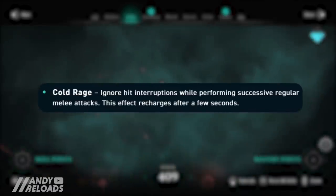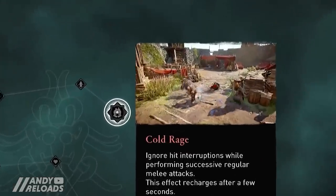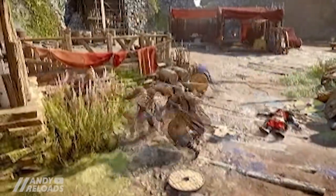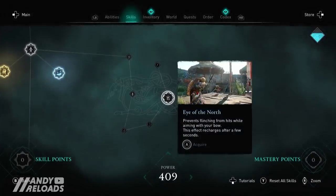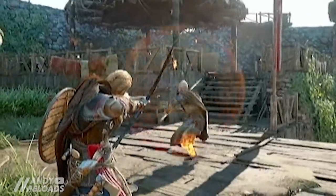First up is Cold Rage, which allows you to ignore hit interruptions while performing regular melee attacks. It recharges quite quickly after use so you don't get interrupted or pushed back too much. Second is Eye of the North, which prevents Eivor from flinching from hits while aiming with your bow. This stops you getting completely wiped out when aiming, and it also recharges quickly after a few seconds.